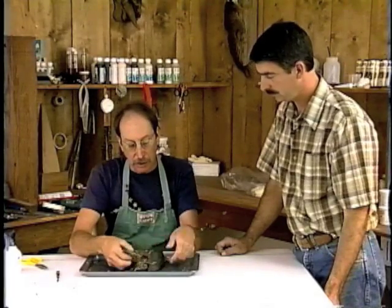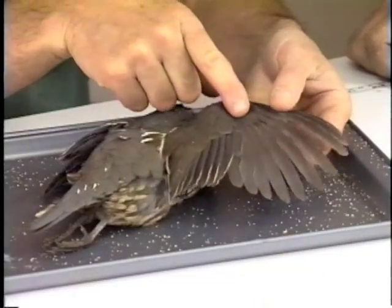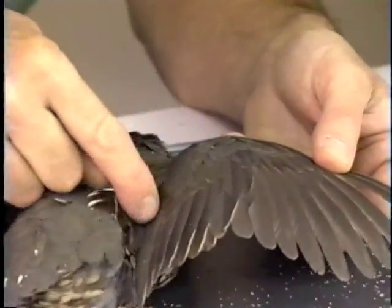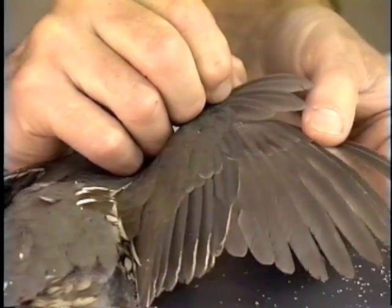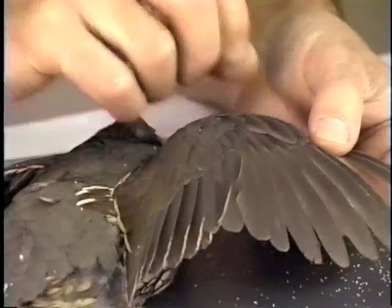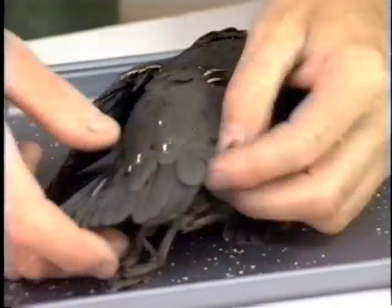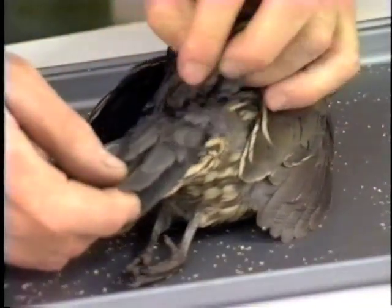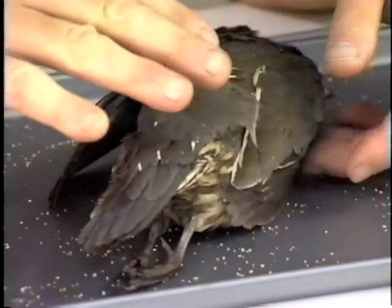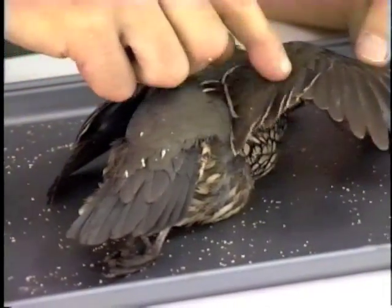Other groups of feathers obviously are the covert feathers, which are the next group up the hill here. It's this little group here — that's the primary coverts, secondary coverts. These three are the alula, which is the thumb feather on a bird's wing, right on the end there — it's a little group all by itself. If you move over to the tail, obviously you have the tail feathers and the tail coverts, which is the next group right above them.